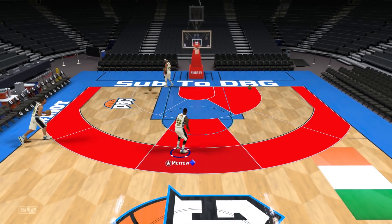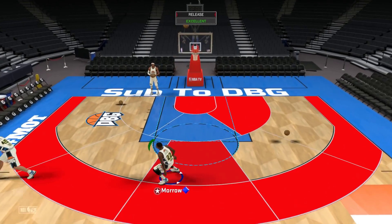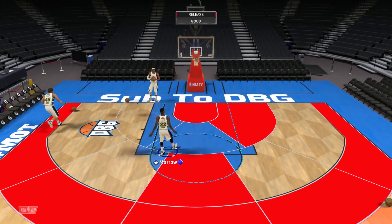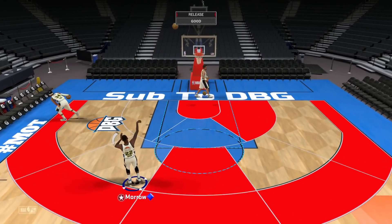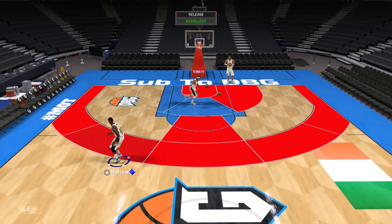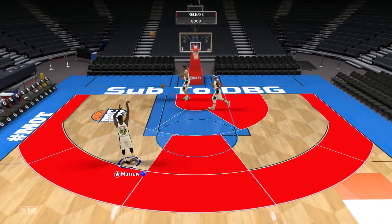Anthony Morrow had my favorite release last year with hot zones everywhere from three. And there it is — same release as last year. This was honestly my favorite release until I started using Steven Jackson, but this release is absolutely money. I cannot wait to use this card in game.